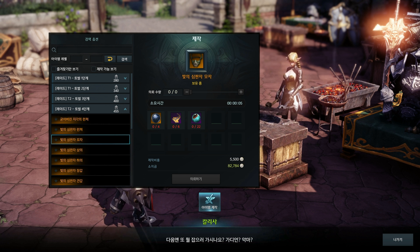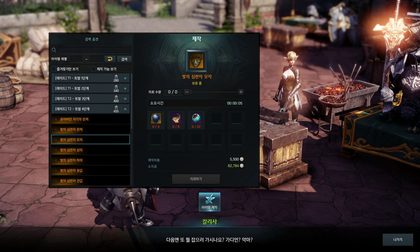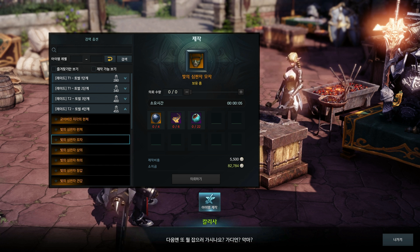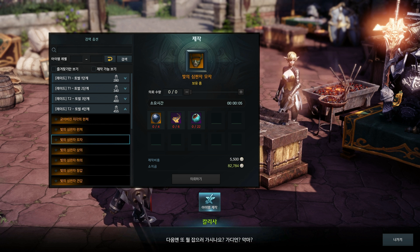Now back to the topic. Before tier 4 guardian raid, you most likely had mixed gear — some pieces of life skill gear, island gear, or chaos dungeon gear mixed together. But starting from guardian raid tier 4, you have to go for full guardian raid gear. You'll have this gear for weeks, which means you can also min-max it.